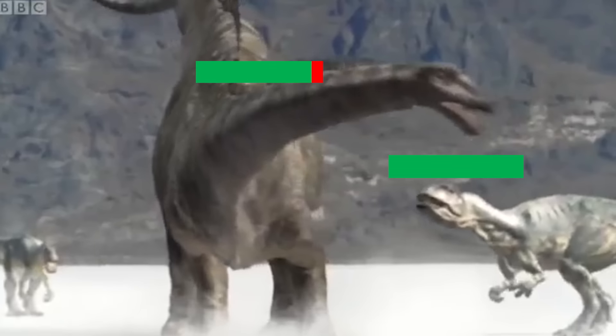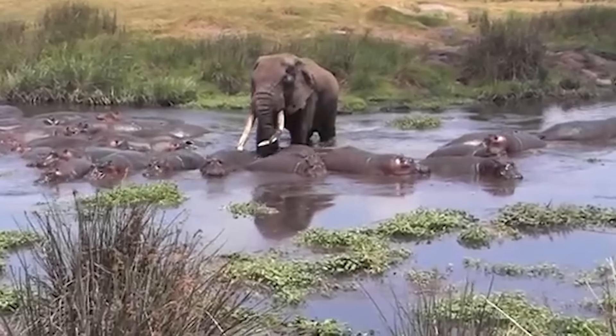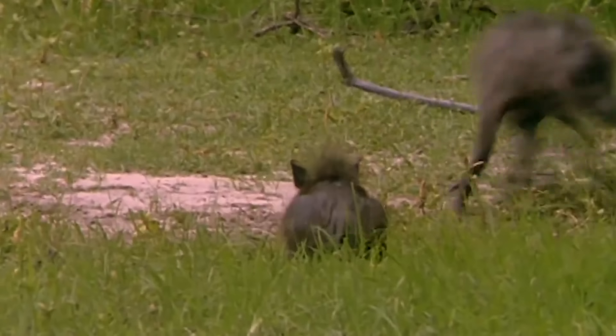In a lot of cases, this involves being larger than your competition — think builds like the elephant and hippopotamus. However, being larger than the predator players in the region doesn't have to be the case. Enter the hog build.